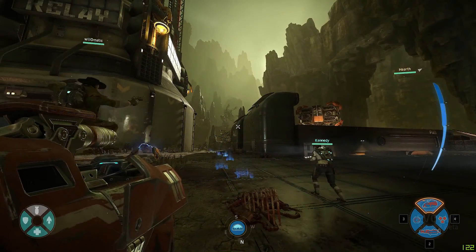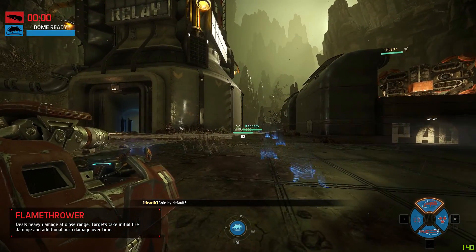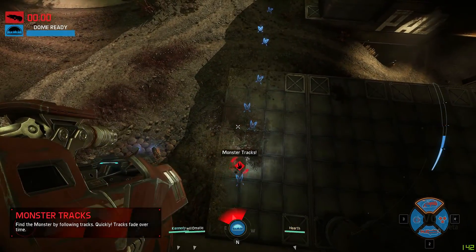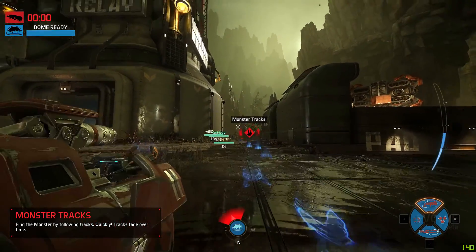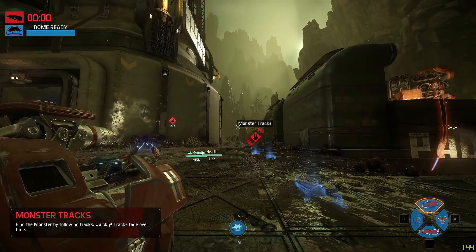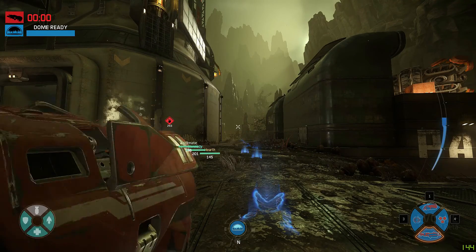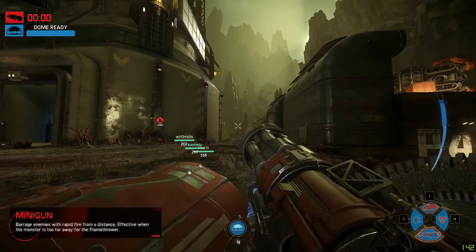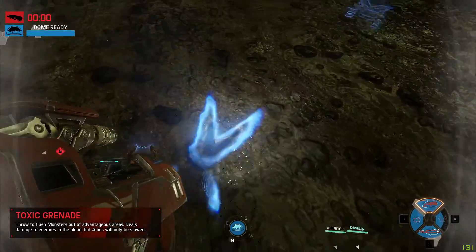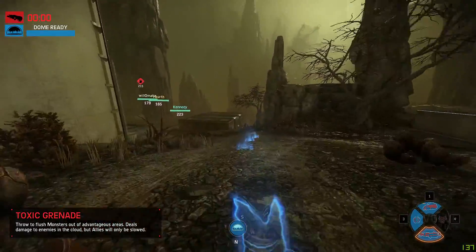Here's my character. WASD is for movement; to jump, click spacebar; double-click and hold spacebar to use your jetpack. To dodge, double-tap spacebar while pressing a direction. Left click is for shooting; right click is for your secondary action such as zooming in with my minigun. Keys 1 through 4 are your abilities: primary weapon, secondary, throwable, and active ability. We found tracks of the monster, so we're going to track it down.